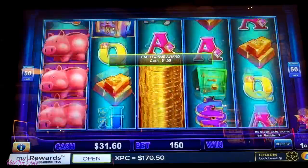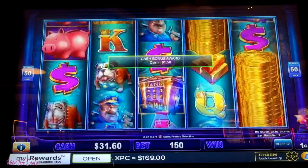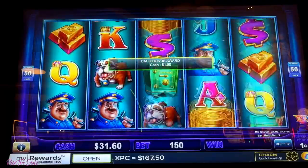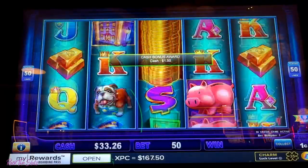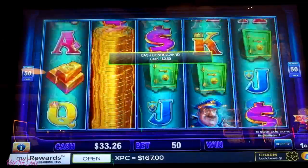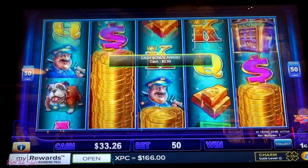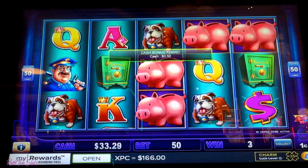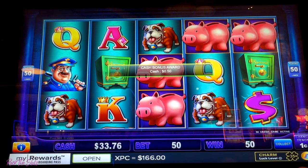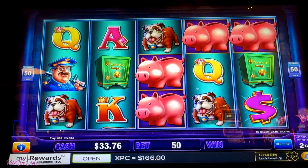I'm still not seeing where those banks are coming out. We've not seen two banks since we started playing. I'm going to go fifty cent bet — minimum. Okay, there's still no banks. I have a feeling that those banks are going to be on the two cent denom. Let's see. Two cent denom, two dollar bets, a few tries.